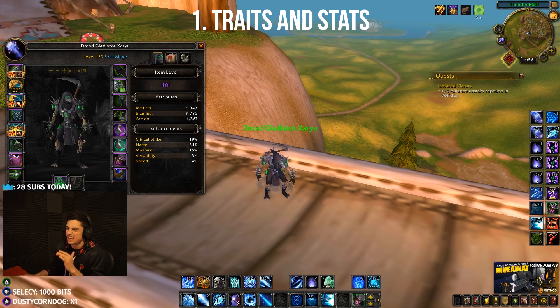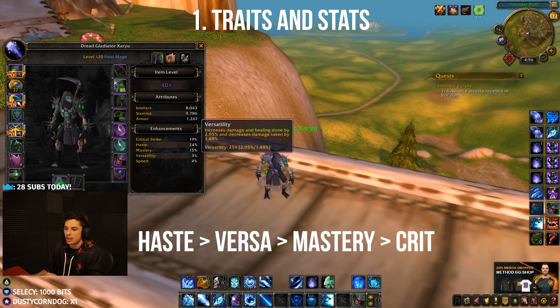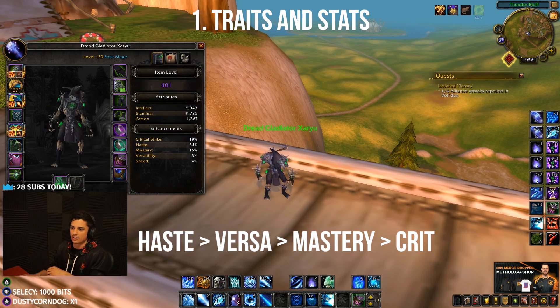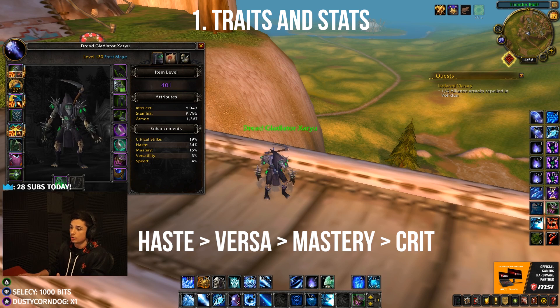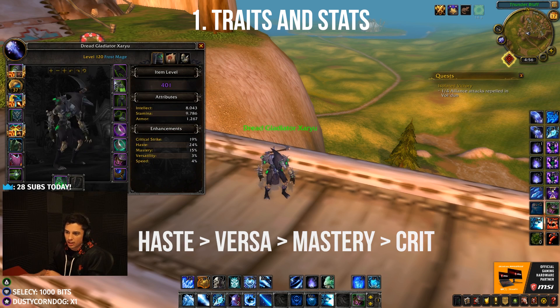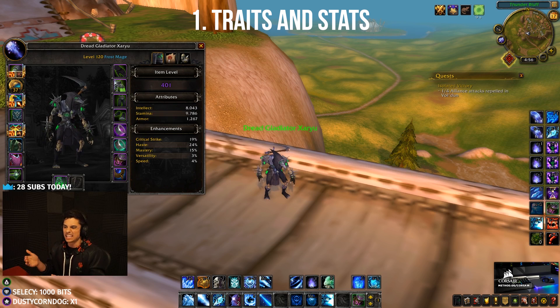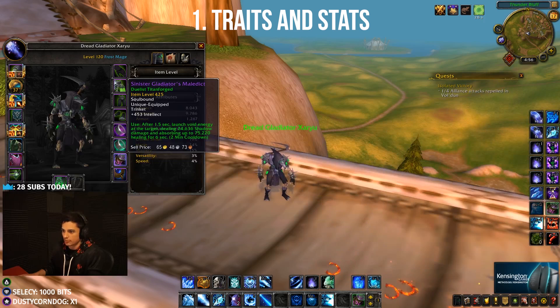As far as stat priority, I'm going with haste, versatility, mastery, and then crit. Versatility and mastery are almost the same value for frost — it doesn't matter that much. So haste mastery vers crit or haste vers mastery crit are very similar. I think vers is probably slightly better, but the difference isn't huge. For example, if you have a haste vers piece at 380 and a haste mastery piece at 390, just wear the haste mastery piece at 390 since they're so similar in value for frost.